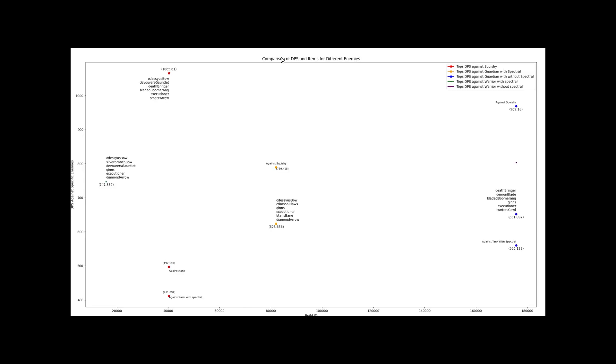In the last few builds, we saw absolutely no lifesteal because lifesteal items simply don't provide enough DPS to appear. So now I've filtered each build to contain at least one lifesteal item. The best against a warrior with 3,000 health and 200 protections with Spectral is: Odysseus' Bow starter, Silver Branch, Devise Gauntlet, Kyn's, Executioner, and Diamond Arrow. The best against a squishy with lifesteal is: Odysseus' Bow starter, Devise Gauntlet, Deathbringer, Bladed Boomerang, Executioner, and Ornate Arrow. The best against a tank without Spectral is: Odysseus' Bow starter, Crimson Claws, Kyn's, Executioner, Titan's Bane, and Diamond Arrow. And the best against a tank without Spectral with crit is: Deathbringer, Demon Blade, Bladed Boomerang, Kyn's, Executioner, and Hunter's Cowl.